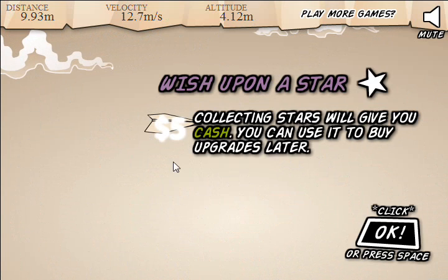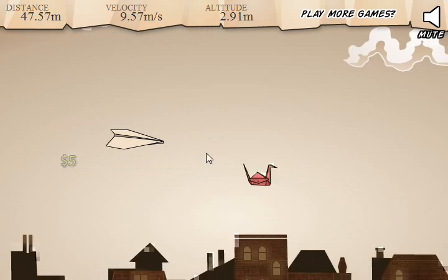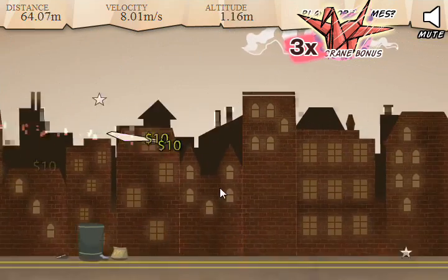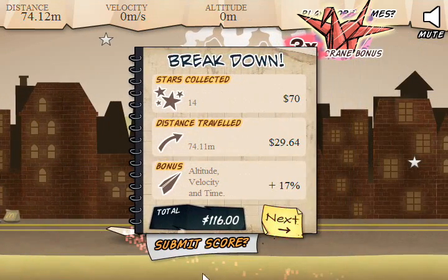You just click it and you throw. Collecting stars gives you money. Initially I thought you just picked up the plane and let it go — that does not work well. I don't recommend it at all. Cranes, as you can see, give you a lot more money. In my first throw I got exactly one star, which gave me $5.